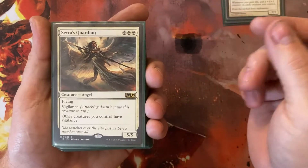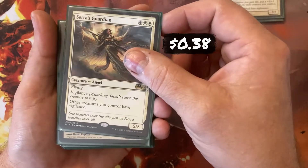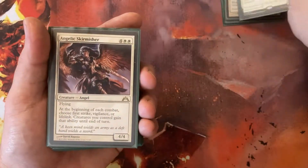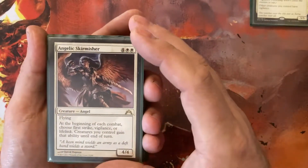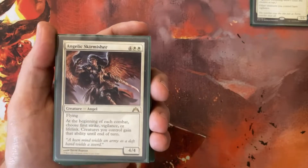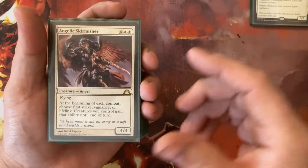Serra's Guardian — for 6 mana, 4 White and White, I get a 5/5 Flying Vigilance that gives all my other creatures Vigilance. You're going to see a theme here. Yes, a lot of these creatures are Angels, but none of them are in here just as Flying creatures. Pretty much everything not only flies but does something else as well, which they should, considering the mana costs.